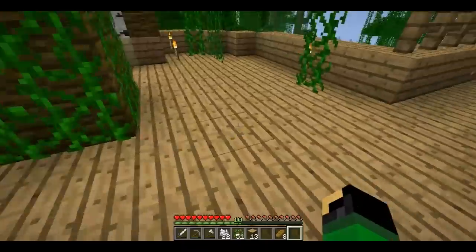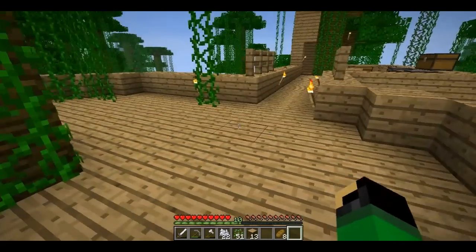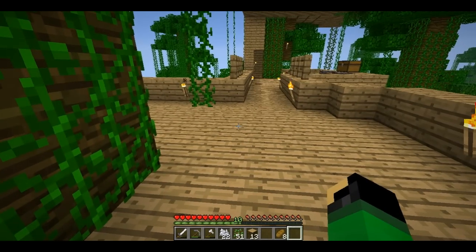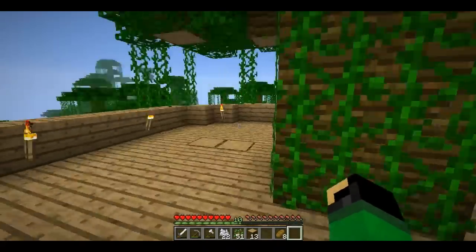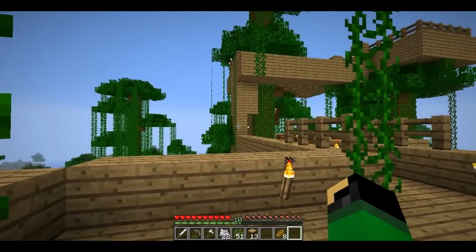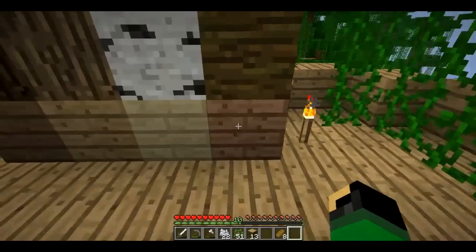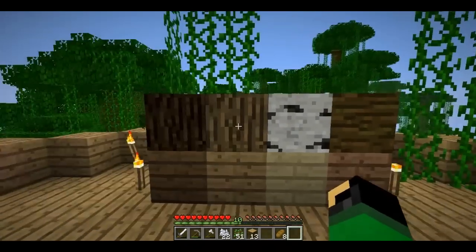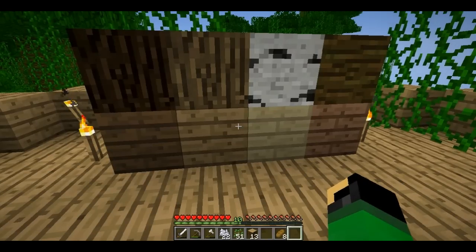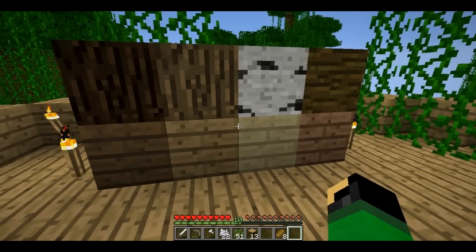I extended this platform — the treehouse floor — so that this giant tree is nice and centered. While I was doing that, I ran exactly one wooden plank short of finishing the sidewall here. So I went and cut down a piece of floating jungle tree I had left over and came running back, turned it into a plank, plopped it down — and it's a different color! What is going on? I set up a little test and sure enough, we have a whole palette of earth tones for building our houses with, thanks to the different styles of trees.